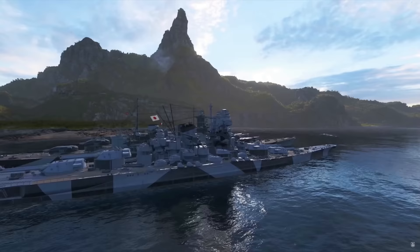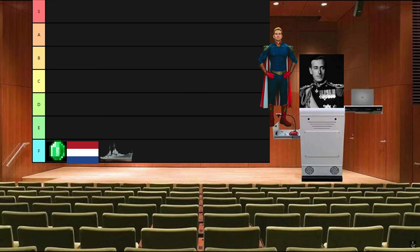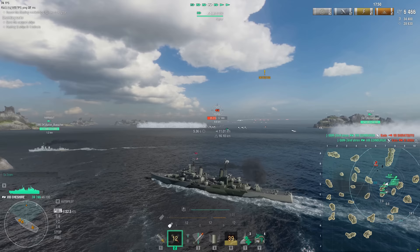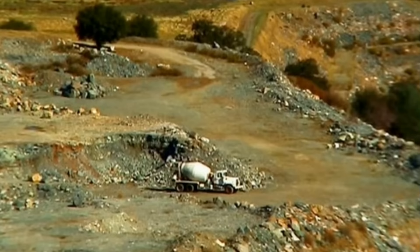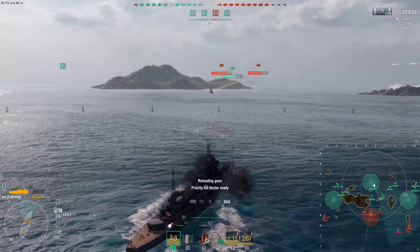Super ships are designed to be broken and therefore belong in F tier — and when everyone's super, no one will be. Seshire, Hampshire, Tiger 59 — Mysore makes me sore. F tier.